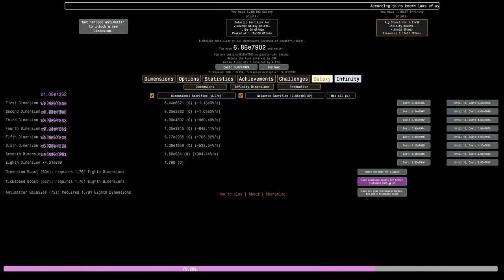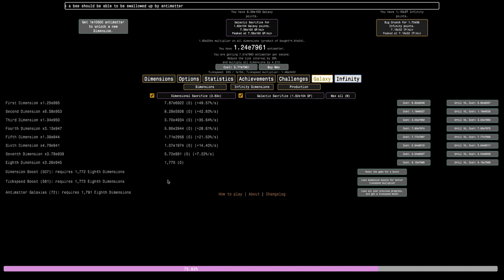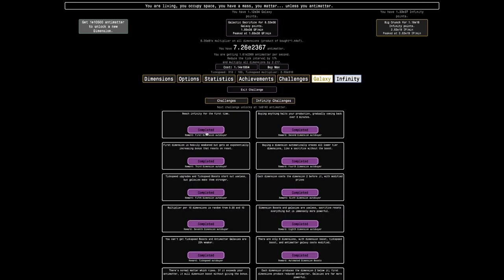Hopefully I can get up to E8140 — I'm not sure if this is possible. This doesn't look very good. This galaxy is only giving me about 60 to 90 orders of magnitude of antimatter, so E8140 is not gonna happen. Even with the 72nd galaxy. The 73rd galaxy is so far away — I need 30 more eighth dimensions. I'm just gonna get these infinity points. I will try to do something to speed up the game slightly, and this is lower challenge times.